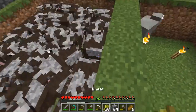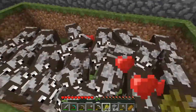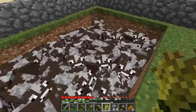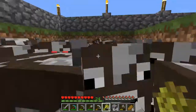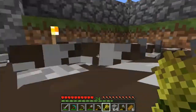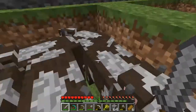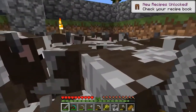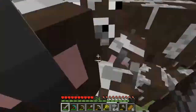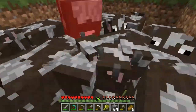Whenever you kill them, you always breed them first by right-clicking with wheat. Cows produce beef or steak and they also produce leather. If you right-click them with a bucket, you can get milk — we're going to use that later for a very specific purpose. Now that we've bred them up, that's how you make a sustainable farm: you breed and then you kill. Time to begin the harvest — time for these cattle to pay me back. Unfortunate for the cows, but that's life.